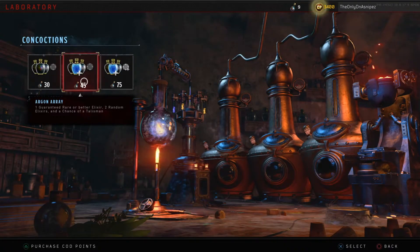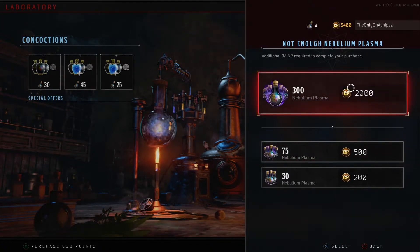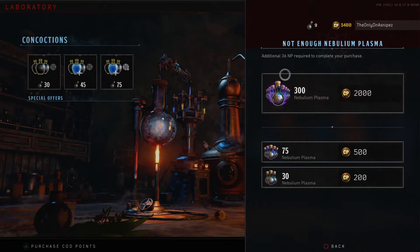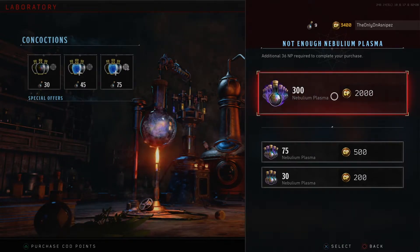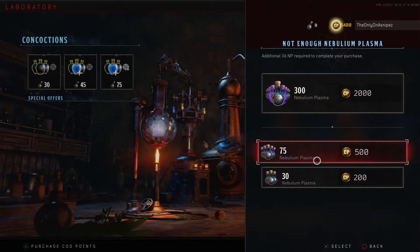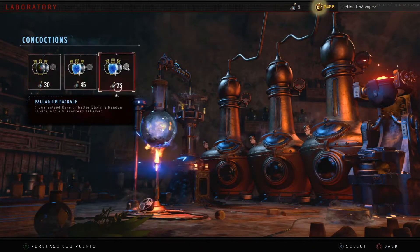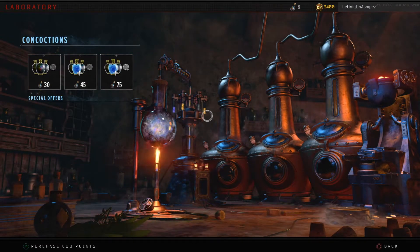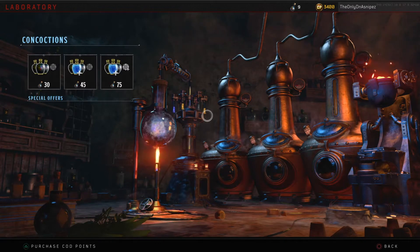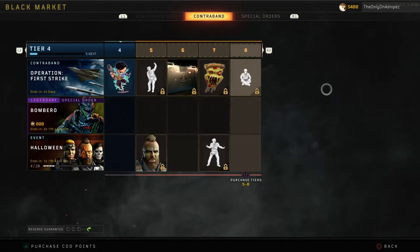Obviously we don't have enough Nebulium Plasma for this, so as you can see, we can spend our COD points on Nebulium Plasma. I had 2,000 COD points worth of Nebulium Plasma given to me for free, so I technically had 5,400 plus an extra thousand — six thousand four hundred COD points for free with the digital deluxe edition. I would recommend you don't really need to spend it on Zombies because you can get Nebulium Plasma very quickly playing matches — I believe you get one per round, so if you're a high round grinder like me, you can get it very quickly.